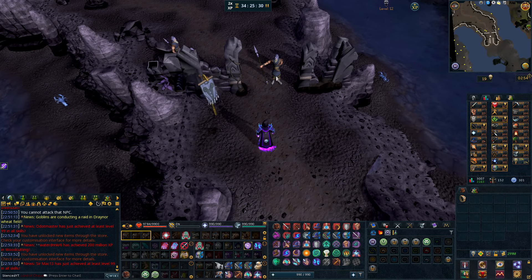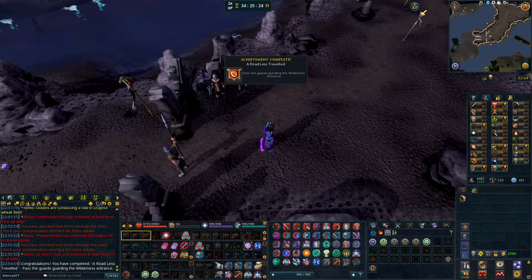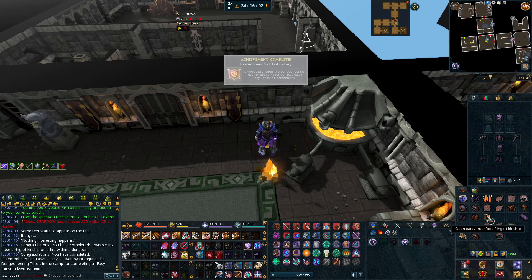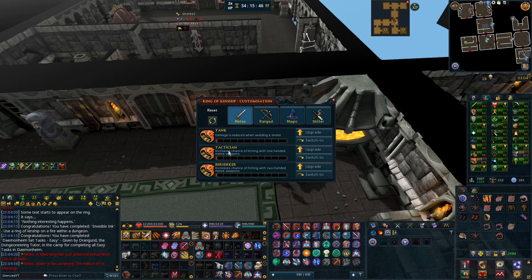Taking a bit of a break from Elite Dungeons and getting back on the Dungeoneering grind. Completing a few of the easy tasks first, then actually training the skill. Honestly, I didn't even know you could customize your Ring of Kinship to improve your combat in Dungeoneering. It's really going to improve my DPS a lot — I didn't even have full accuracy. So this is going to be great.